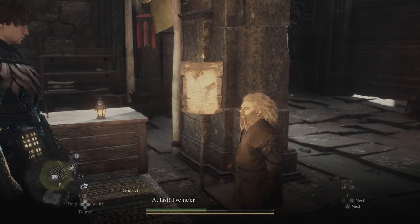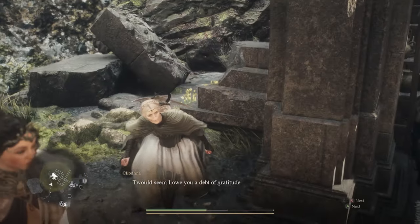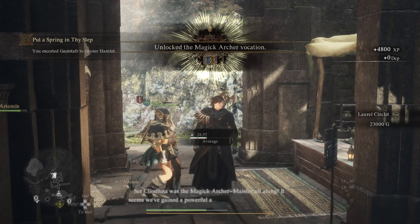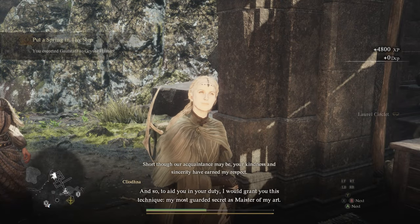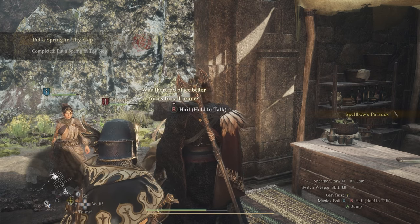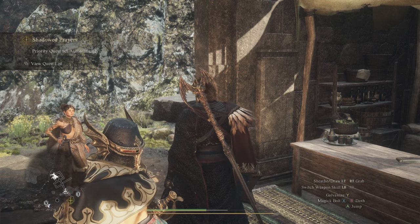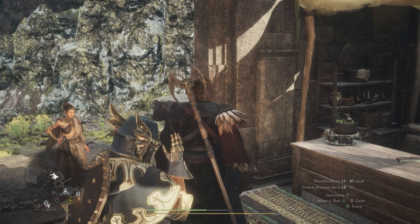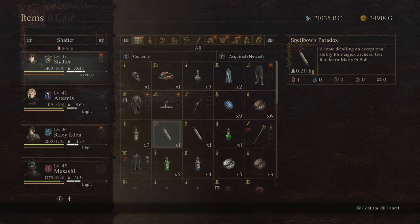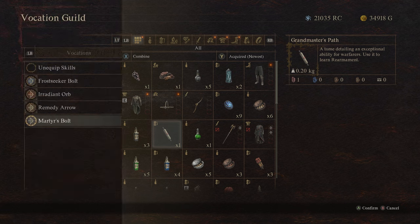Once we've successfully escorted Gautstifer to Geyser Hamlet and following a short cutscene, his wife Cleodna will emerge, speak to us, and reward us with the Magic Archer vocation, a Laurel Circlet, and 23,000 gold. In addition, she should speak with us once more to hand over the Spellbow's Paradox. If she does not give this item, try increasing your affinity with her by gifting a beautiful, rare, or valuable item such as a bunch of flowers. Assuming there are no issues, once we go to a vocation guild and purchase the Magic Archer vocation with discipline points, we can then use the Spellbow's Paradox item to learn the Magic Archer maester's teaching, Martyr's Bolt.